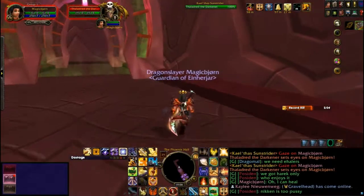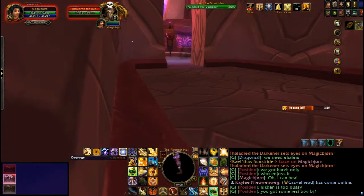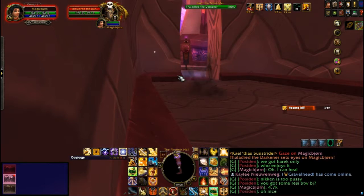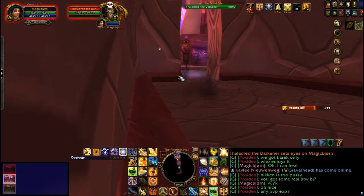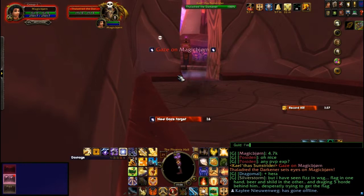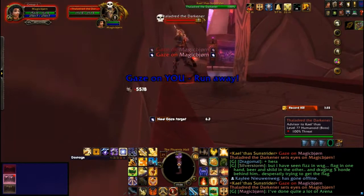For Thaledred, you'll want to know three things: the debuff, the silence, and the knockback. The knockback is the most important in Phase 1. Since you're near the entrance of the raid, you do not want to get knocked back outside and start all over. There are many corners where you can't be knocked out, so it's best to hide in those corners. I chose the one close to the entrance, so Thaledred is as far away from Kael'thas as possible. The debuff is a stacking bleeding debuff — it seems harmless at first, but if it stacks to 4 and higher, it can be pretty deadly. Watch out for the counter as you're fighting him in Phase 1 and 3.